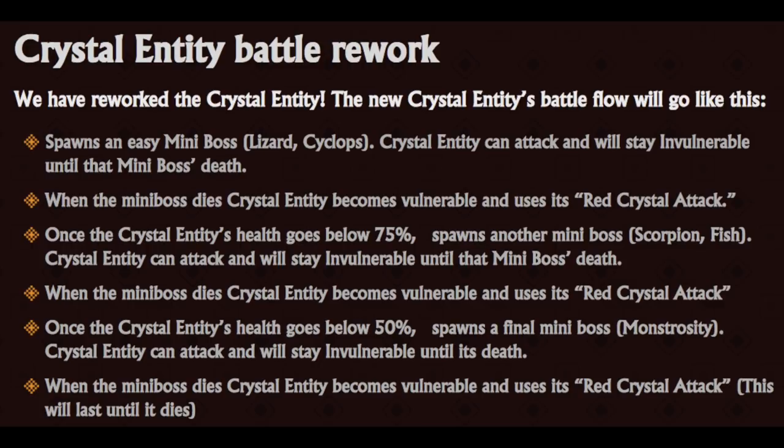The red crystal attack comes back. At 50% HP, the monstrosity comes out. And finally, whenever all the minibosses are defeated, it resumes its red crystal attack until it dies, with these attacks becoming more powerful and more frequent the deeper into the fight you get.